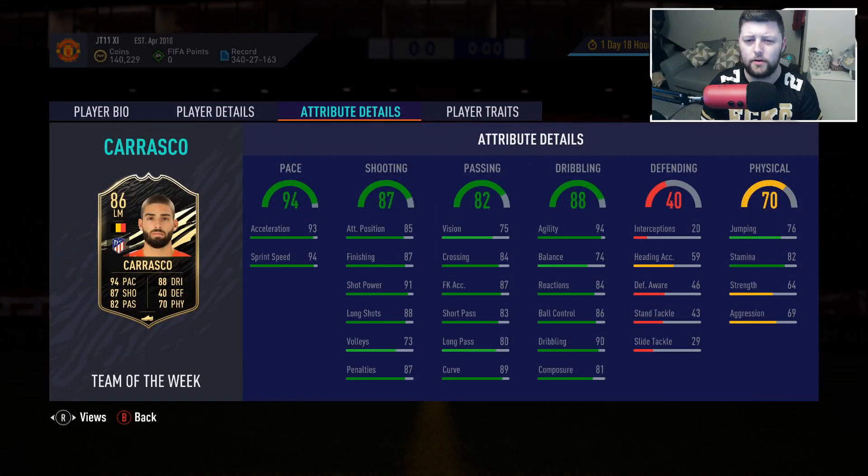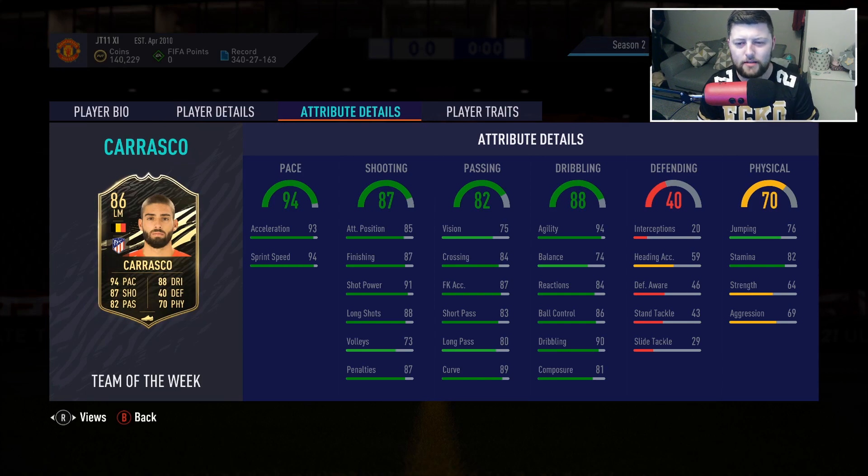We have the Atletico, Belgium left mid — four-star four-star, five foot eleven. High attacking, low defensive work rate. Left mid is a very nice position but it's not necessarily your first choice this year, as left mid has so many good options — Neymar, Rashford, Sterling — and then all the icons on top of that.